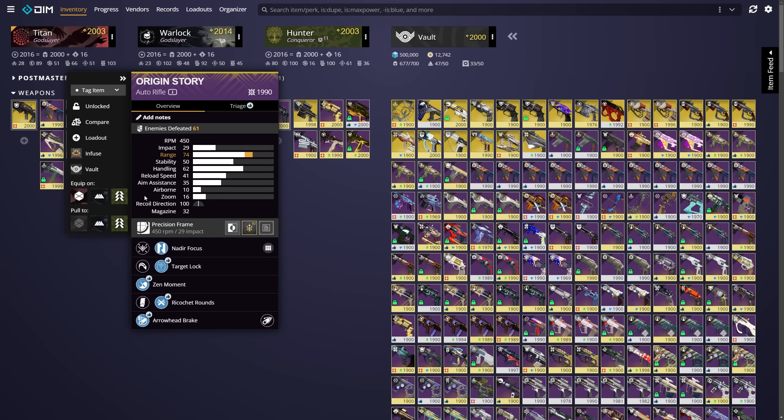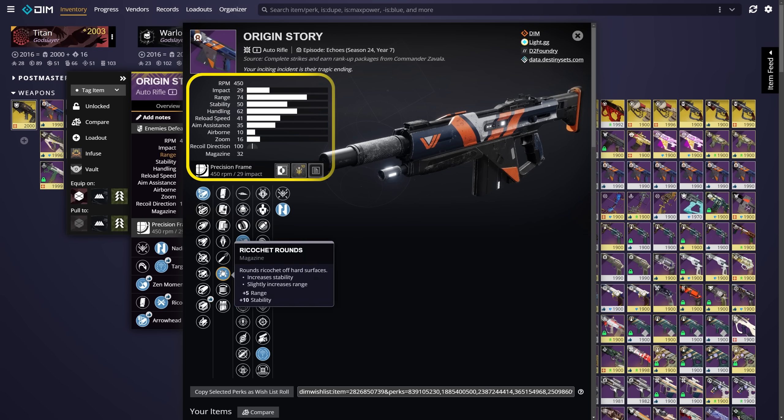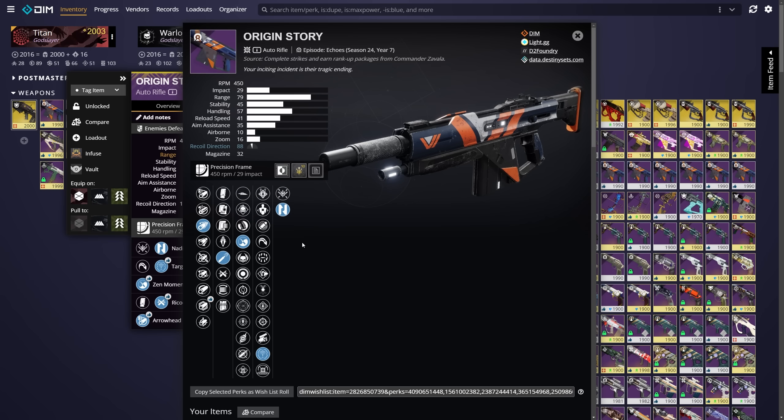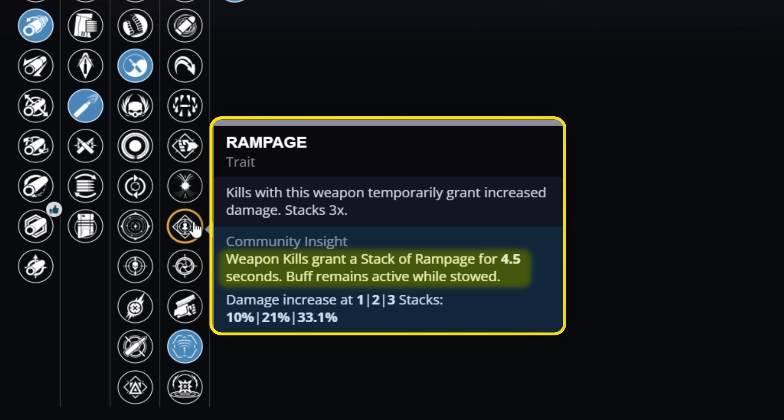We can go deeper into a specific weapon by clicking on its name. This brings up everything there is to know about a weapon — all the stats and other data, and now we can see every possible perk option. You can preview each perk to see stat changes in real time, and if you're looking for more details, you can hover over them to read their in-game descriptions as well as community insights.